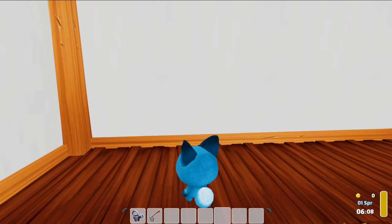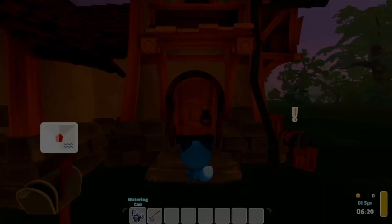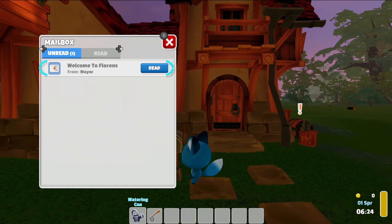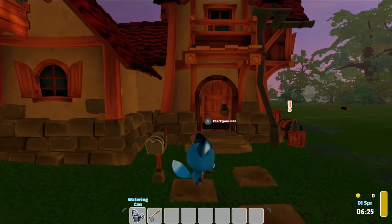Oh wow. I got a watering can and a stone hoe. I'm gonna need to change my wall color ASAP — I am not into the white. Ooh, I got mail. I got things to do. Welcome to Florence. Our town is small for now, but with your help we will grow. There are people wanting to join our town every day, but we need houses and shops for them first. Everyone is excited to meet you. We hope you enjoy your time here. Mayor Wilson.